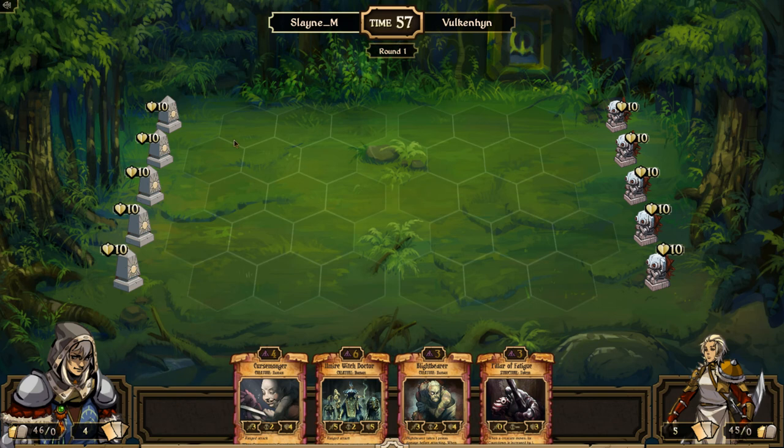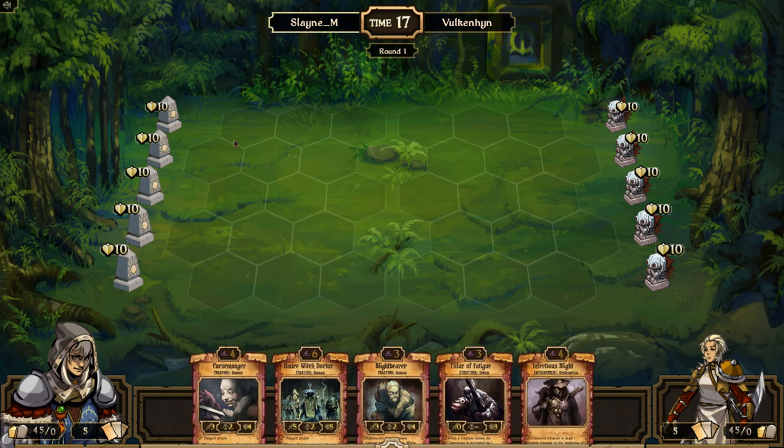Today I'm spectating a ranked match between two reasonably rated players — they're both in the 1600s. Slain M is playing, and I think they're both playing Decay, and I think Vulcan Hinn has a splash of Order, so this should be a very interesting match. I'll try to analyze both plays, say what I think would be a better play, and this should be a fun match. For the next few days it's probably going to be ranked and judgment videos.